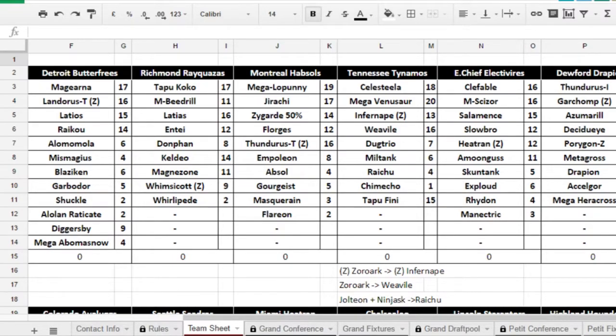Doing this before the battle — we're going to be battling Aster in like 10 minutes or so. I just wanted to get this done real quick because I do need to do the video today and I don't have a ton of time. Montreal Habsouls' team is very scary: he's got Mega Lopunny, Jirachi, Zygarde 50%, Florges, Thundurus-T, and Absol.